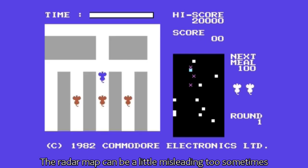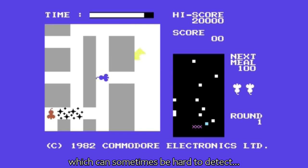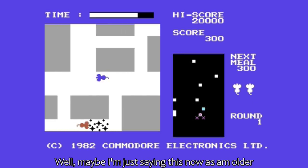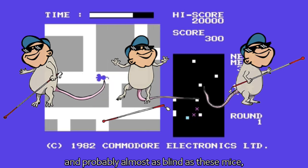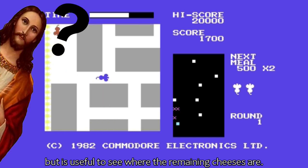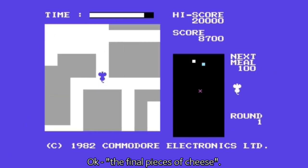The radar map can be a little misleading too sometimes, as the advancing rats are represented by tiny X's, which can sometimes be hard to detect. The walls aren't displayed on the radar either. Maybe I'm just saying this now as I'm older and probably almost as blind as these mice. But the radar isn't really all that handy for avoiding the rats, but is useful to see where the remaining cheeses are.